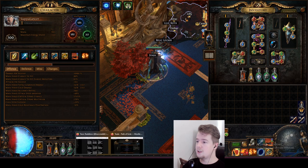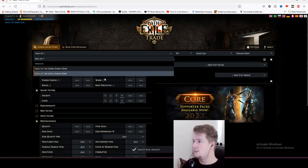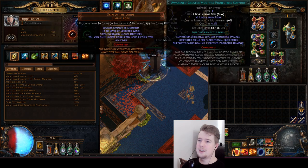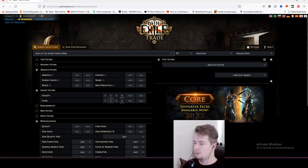The tricky part is getting the good sockets and getting something that isn't bad. If we look up Skin of the Lords, we need this specific color set because you cannot change the colors. The optimal setup is 3 green, 2 blue, and 1 red sockets. A basic one is like 10 chaos as you can see, but you also need to look up what keystone it rolls.